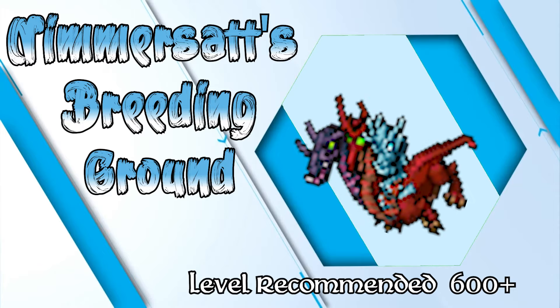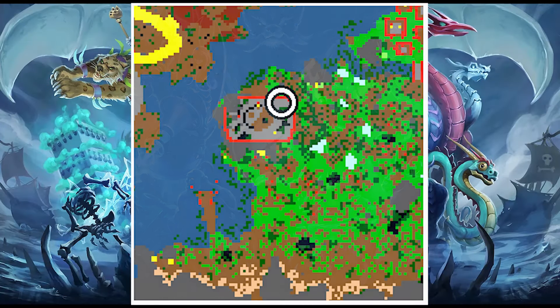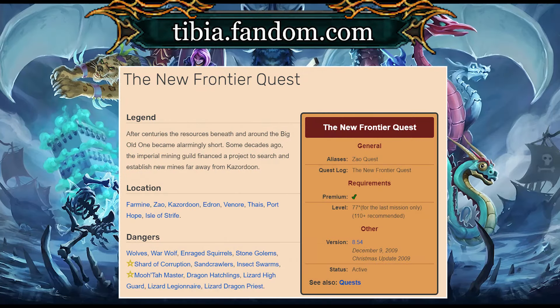One of the best spawns introduced lately, this is Nimersaw's Breeding Ground. This spawn is located in Sao, inside the Temple of Equilibrium, for which you will need the New Frontier quest up until Mission 9.